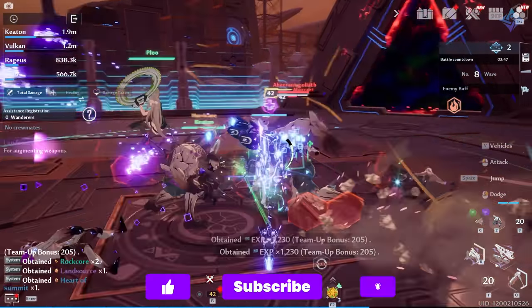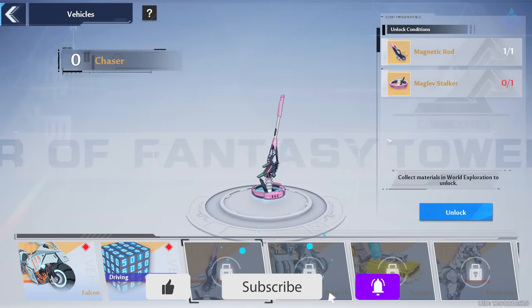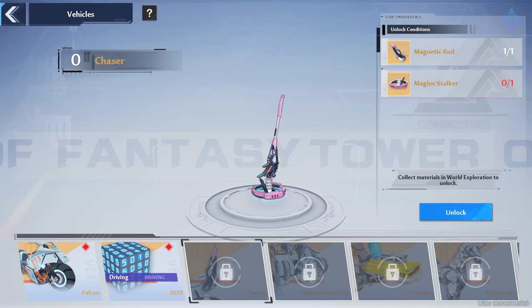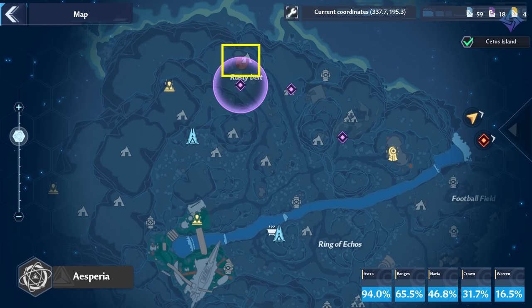All of the others require some grinding and questing, starting with the Chaser. This is the magic vacuum that you can surf around on. It only has two parts, and one of them you can get pretty easy and early on in Astra. All you have to do is visit the Rusty Belt, located in the northern section of the area. It's a big rusty tower surrounded by aberrants. You need to ascend the tower and then loot the golden supply pod to receive it.